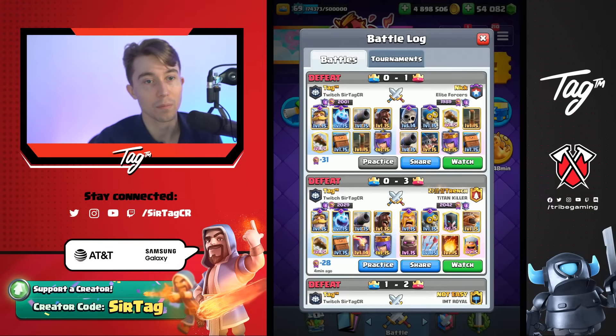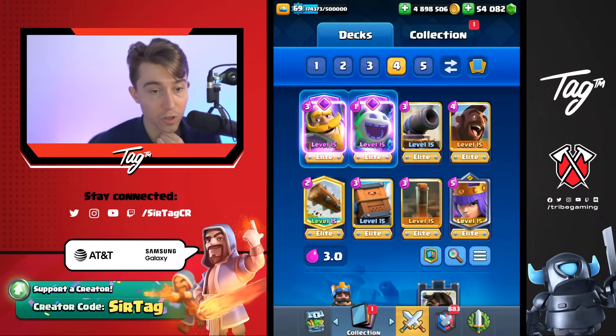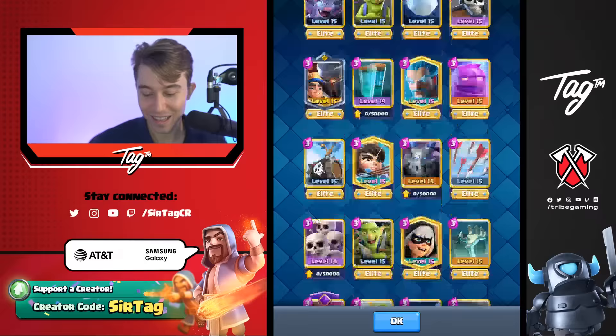Classic Logbait — I'm not playing classic decks, we just played classic decks. We want something unique, interesting, and fun. Some different ones here: Evo Knight, Evo Bats, Goblin Giant, Sparky, Little Prince, Mini Pekka, Rage — that's still a mainstream deck. We're trying to look for some unique stuff. PEKKA Graveyard — okay, I'll play that. I'll run it. Shout out to Smets Theo, appreciate the craziness. Lots of love.